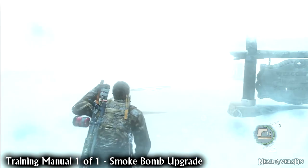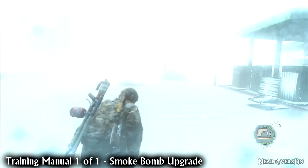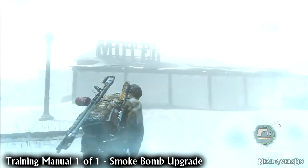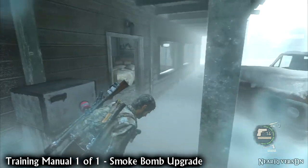After you defeat David with Ellie, you'll switch back to playing as Joel. Head forwards through the snowstorm and past the petrol station. You'll end up in front of an old motel. Make a right into the next building and out through the back window. On your left is a shiv door with a training manual inside it.